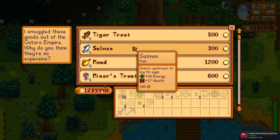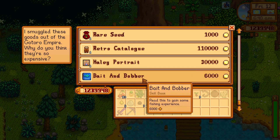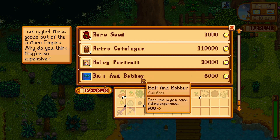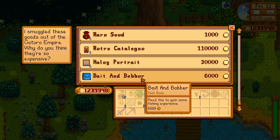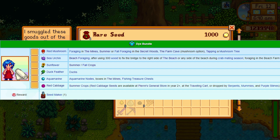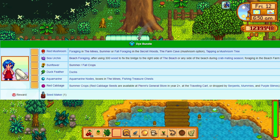Previously there were no tiger's eye for sale, and retro catalog replaced Joja furniture catalog in this list. Repeat this method until you find the item you want. It's quite easy, isn't it? This way you can easily find red cabbage seeds in the first year.